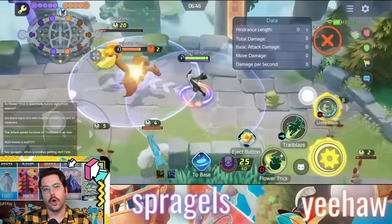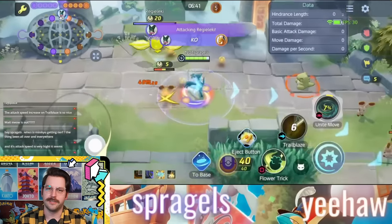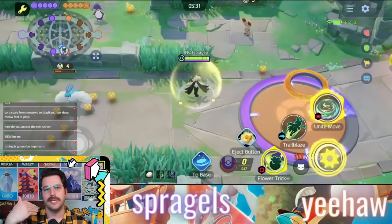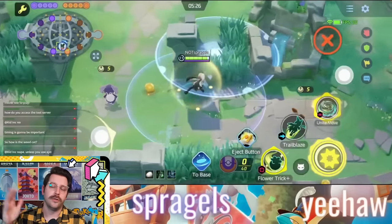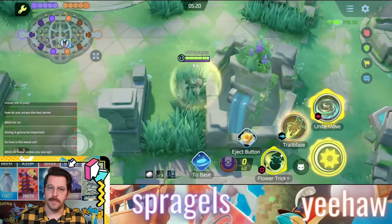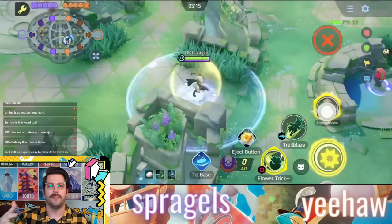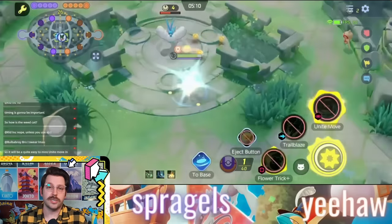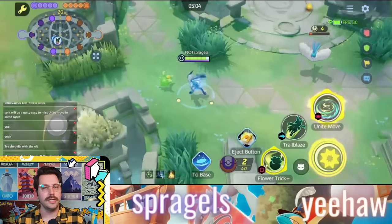Its Unite move is Floral Flourish — that's going to be hard to say five times fast. It's going to have you dash to a target location pretty close to you — it's kind of an instant dash — and then you start having a whirlwind of flowers doing a lot of damage to enemies around you. You can tap the button again to cancel it in case everyone's run away. The most interesting thing about this move is that you can be pushed around throughout it — you can be displaced and moved. There are actually a lot of hindrance effects that can affect this move, which I didn't expect.